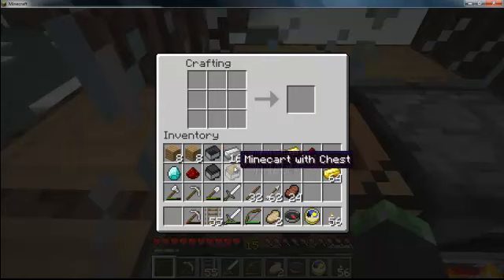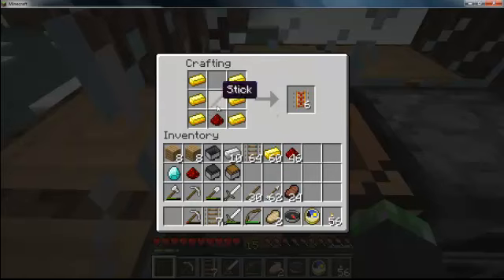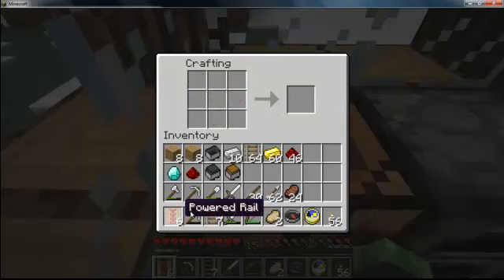Those are basically all the types of minecarts. Now for the rails: all you need is iron like that and a stick in the middle, and there you go — 16 rails. There's also something called a booster rail which boosts you along the track very far. It uses gold, which is very expensive, so be careful when you make it. You get six powered rails.